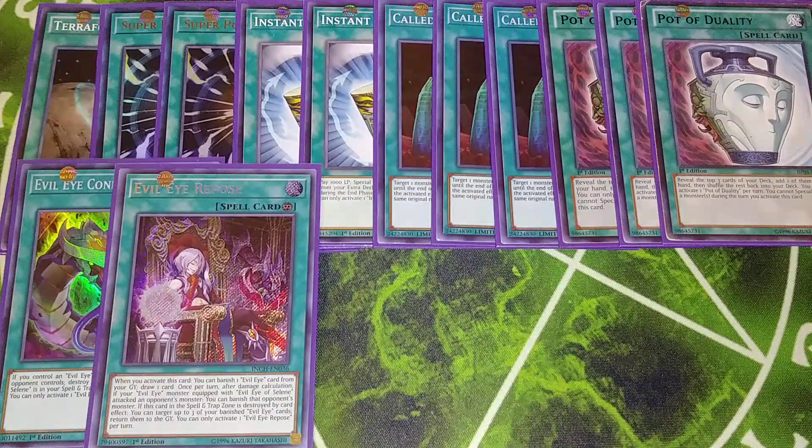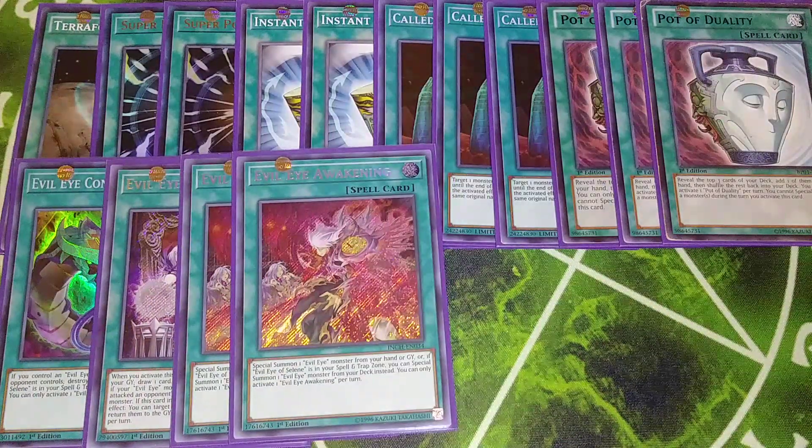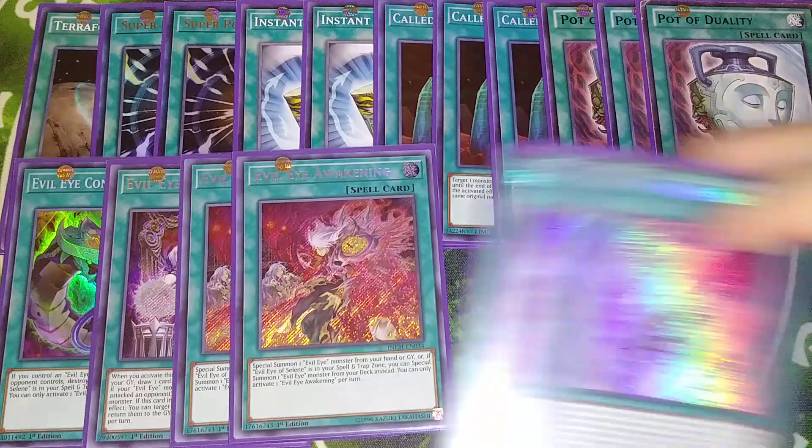One copy of Repose, which is really interesting. When this card is activated, you can banish an Evil Eye card from your graveyard to draw a card. Once per turn, after damage calculation, if your Evil Eye monster equipped with Evil Eye of Selene attacked an opponent's monster, you can banish that opponent's monster. If this card in the trap card zone is destroyed by a card effect, you can target up to three of your banished Evil Eye cards and return them to the graveyard. Two copies of Evil Eye Awakening lets you special summon Evil Eye monsters from your hand, and if you have Evil Eye of Selene on the field, you can special summon an Evil Eye monster from your deck, getting to Sar Zeal or Medusa quickly.